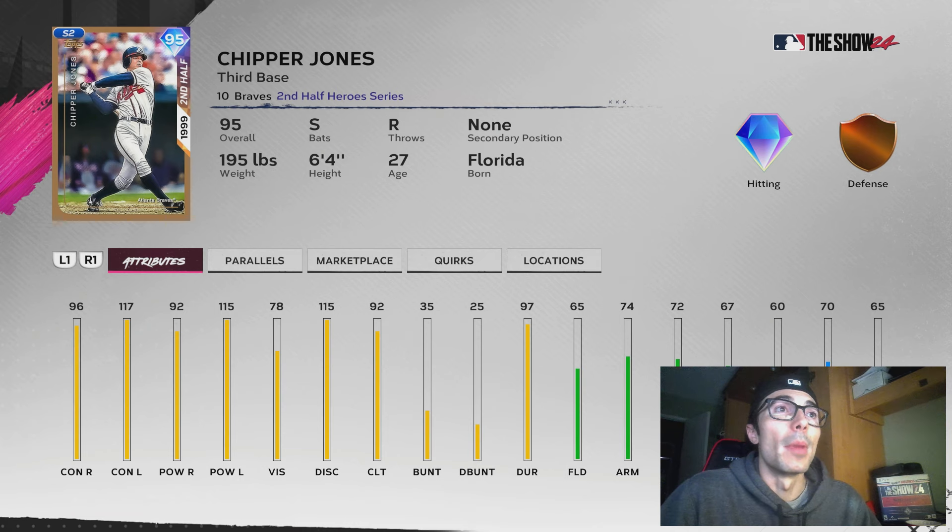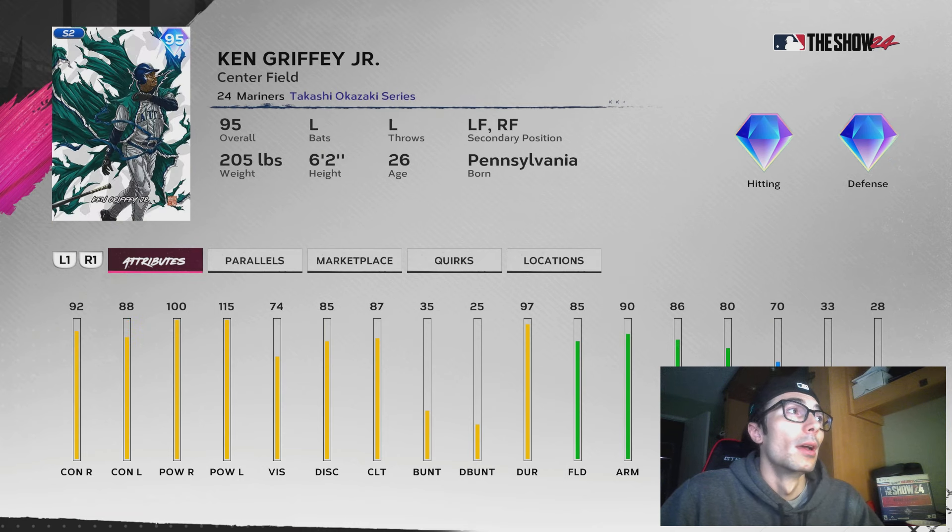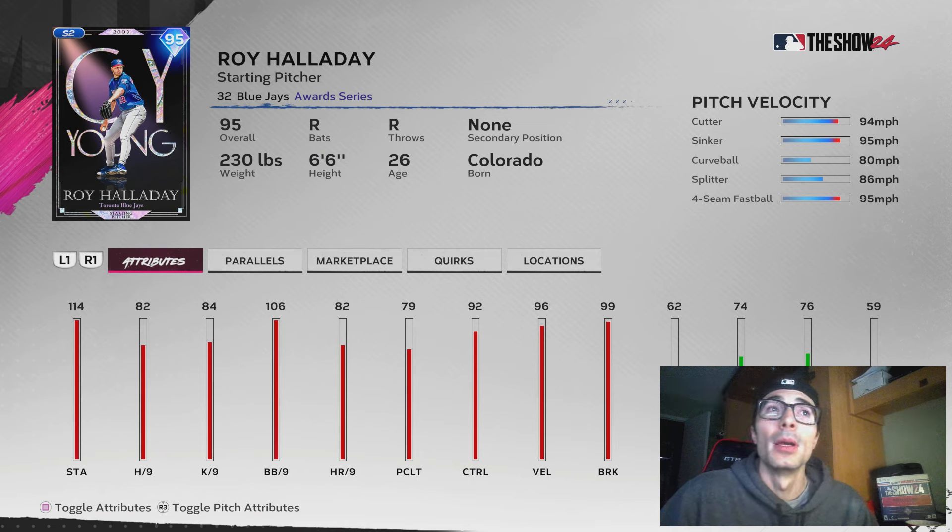Lefties is definitely the meta right now. Left-handed pitchers usually excel in the game in general. But we also have some of these captains — like some of the core captains. I would probably build my team with some of those hitting and pitching captains even though you might not be able to activate them all. I still think they're somewhat viable.